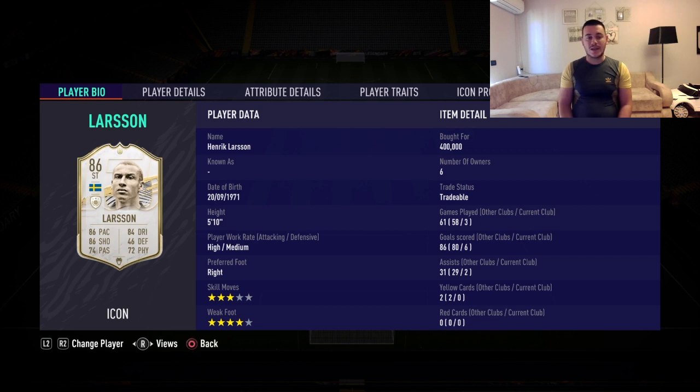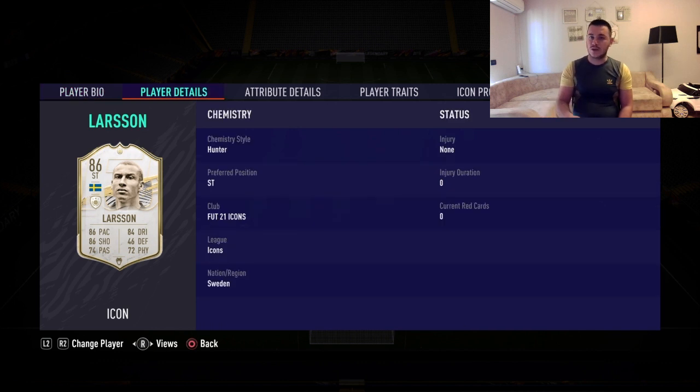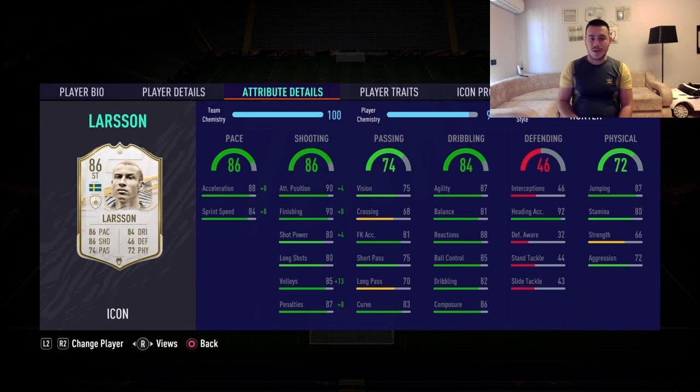You can see that high/medium work rates, 5 foot 10, 3-star skill moves, 4-star weak foot. I bought him for around 400k at the beginning of the game — icons do cost a lot. Until icon SBCs or icon swaps are confirmed, icons will be at the maximum price. His stats: 86 pace, 86 shooting, 64 passing, 84 dribbling, and 72 physical.